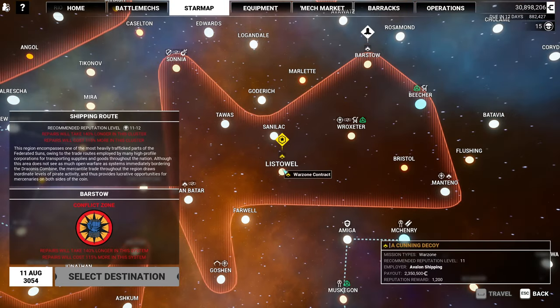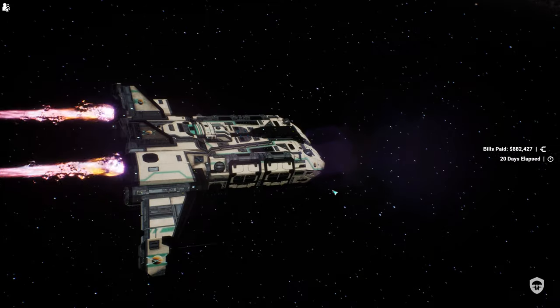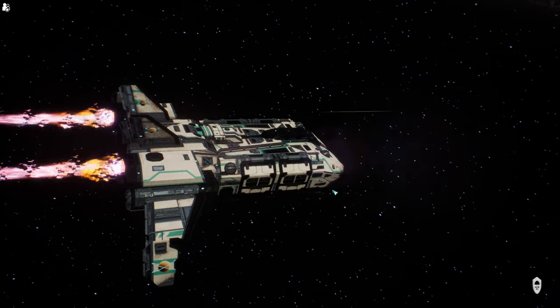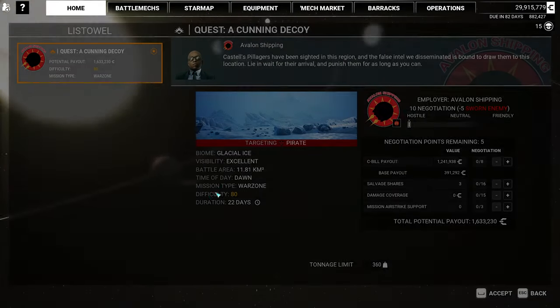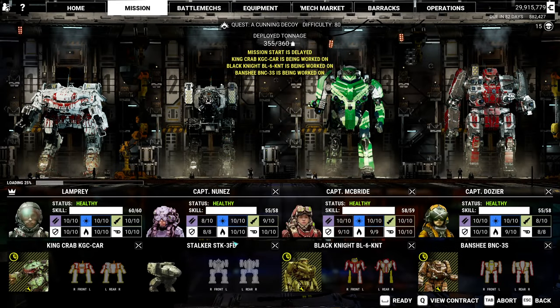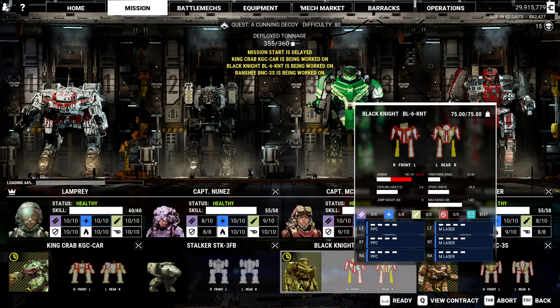We went from Barstow to Listowel, and when we're there we're going to take the contract, and this should be another 80 difficulty Warzone, which is not at all a problem. We're playing this for Avalon Shipping, who apparently are our sworn enemies. I'm negotiating for Salvage so I get a shot at some cool drops, and the Black Knight did well last time, so I'm going to keep him.